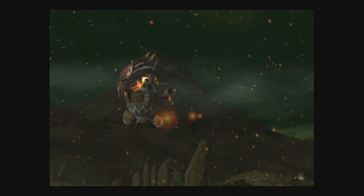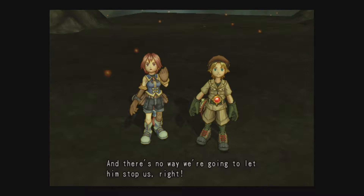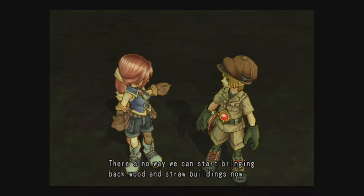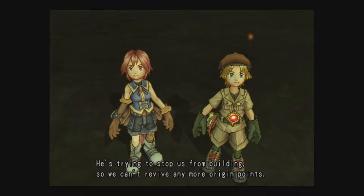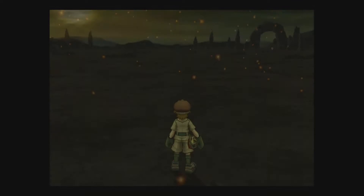Gaspard must be hot and mad that we've been restoring all the origin points, and there's no way we're going to let him stop us. Gaspard's causing these falling events too — no doubt about it. There's no way we can stop bringing back wood and straw buildings now. He's trying to stop us from building so we can't revive any more origin points. That monster.